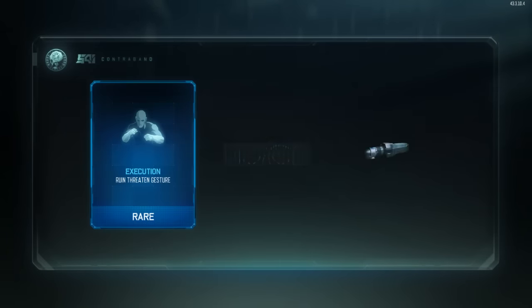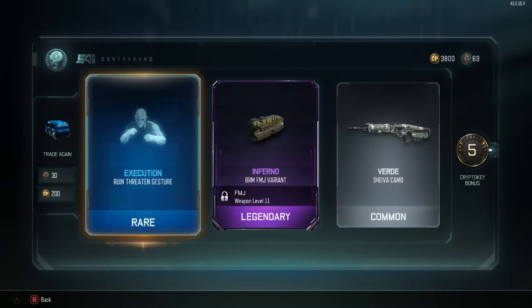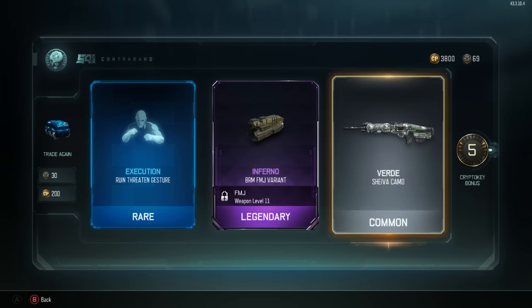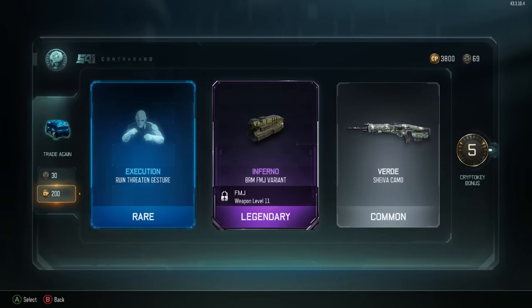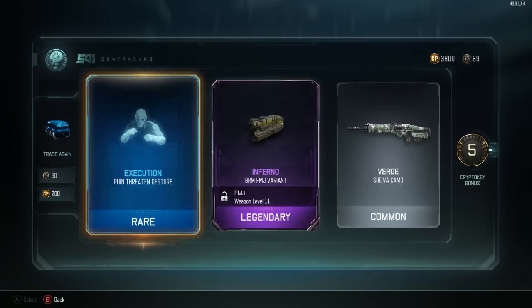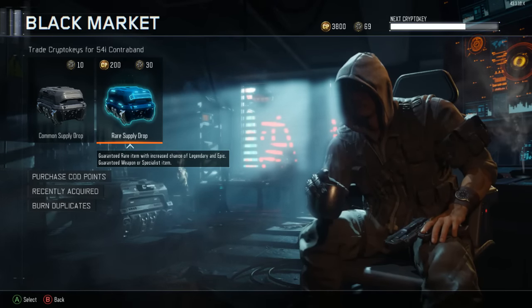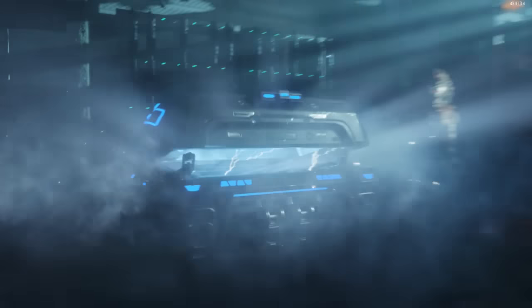200 more COD Points. Inferno BRM FMJ variant, Execution Ruin Threaten gesture, the shitty Verde camo, and five crypto keys. We're just racking up the crypto keys, which is pretty cool. I didn't know how many you'd get - I thought like one or two - but damn, you can get quite a bit from opening these Rares.